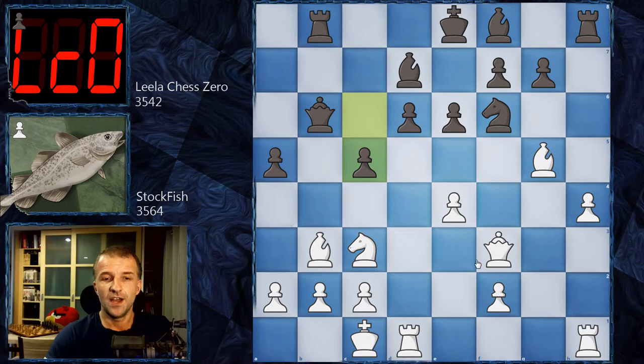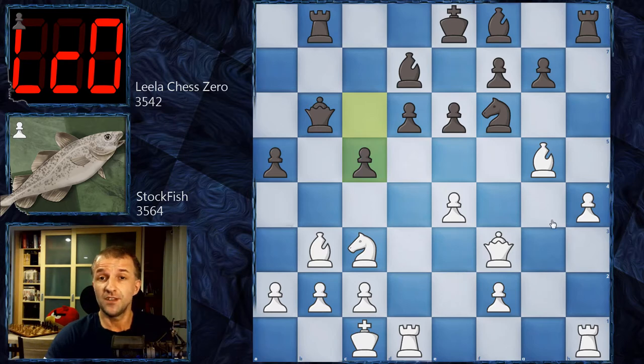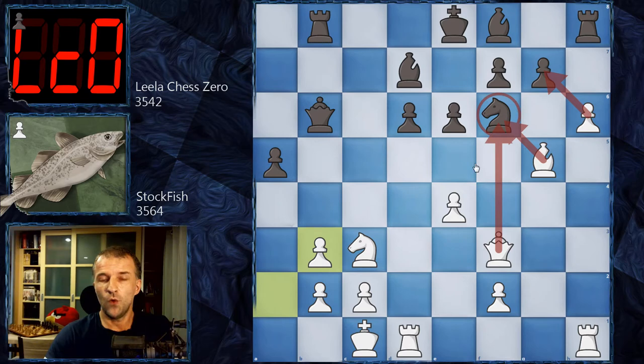Immediately we have c5 by Leela Chess Zero. Now queen e2 would be very natural — blocking any c4 advancement, which could be very important. Also e5 is possible, f4 and e5 for example as one plan. However Stockfish has a completely different plan — he ignores the queenside threats and plays h5. Now c4 looks like a very attractive idea, but if white continues with h6, black must take the bishop with a-takes on b3, and now White needs to deal with the knight or it will be lost.